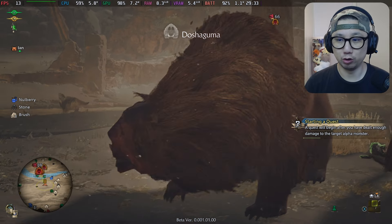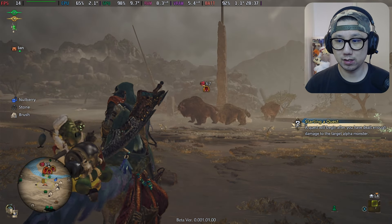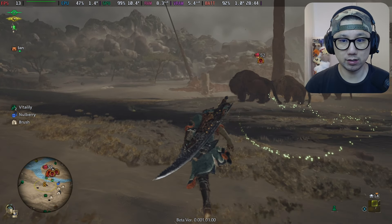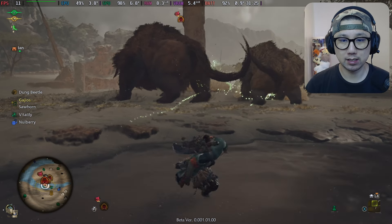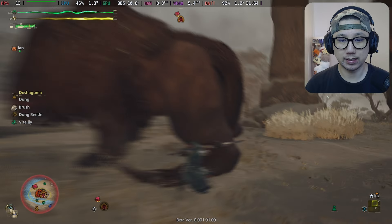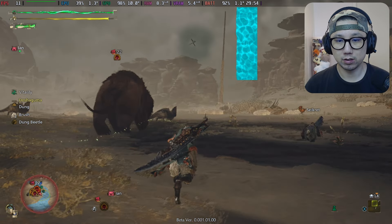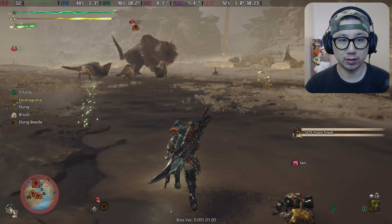Oh, it's the Shaguma! I've only fought the first monster so far. Maybe I can fire an SOS flare — no, I have to attack it first. Okay, let's try it out, I think there's a sneak attack. Quest has begun. Can I fire SOS now? Let's find the SOS option and see if we can get some helpers — I don't want to take this on by myself while recording.